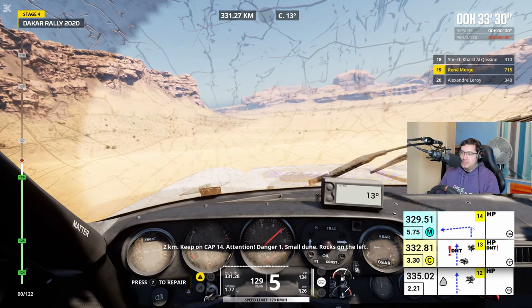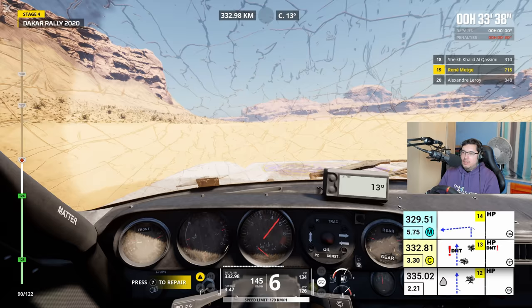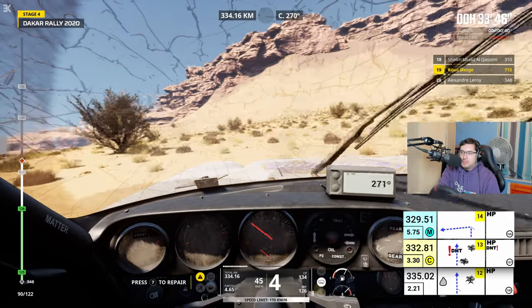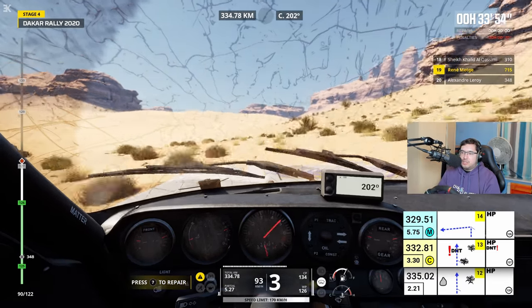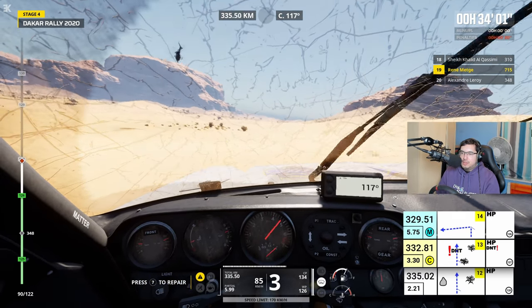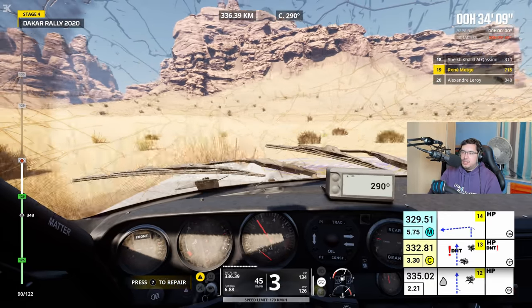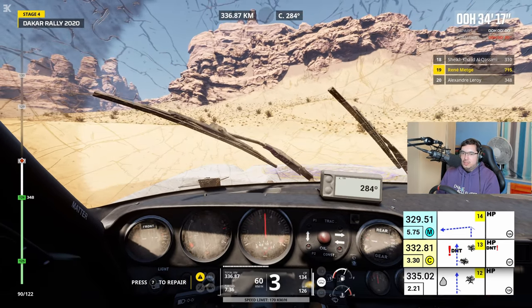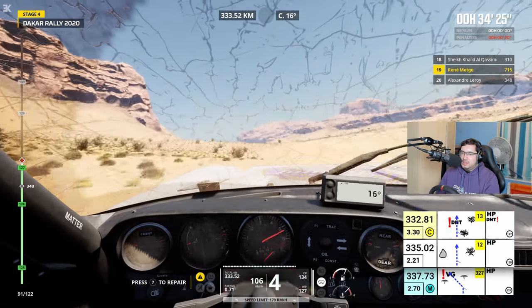2 km, I don't have much play on the clock. Continue sur cap 14. Attention, danger 1, petite dune, caillou sur la gauche. I've gone far — you have to go to cap 205. How have I gone faster? Cap 129. Cap 328. Make up your mind, co-driver — where do you want me to go? Am I literally just going around it now? Cap 285. Oh my god, I literally would have missed it by a couple meters. That's like the stupidest waypoint.